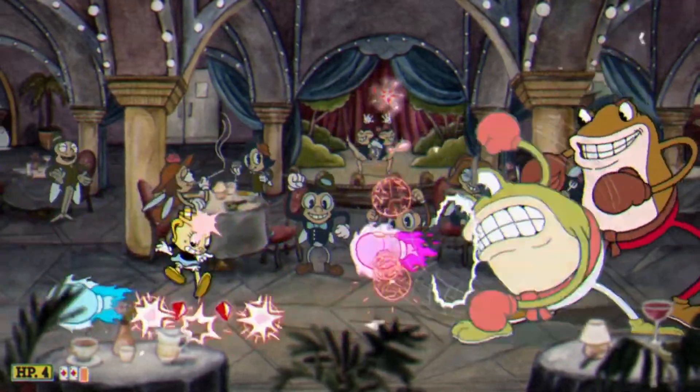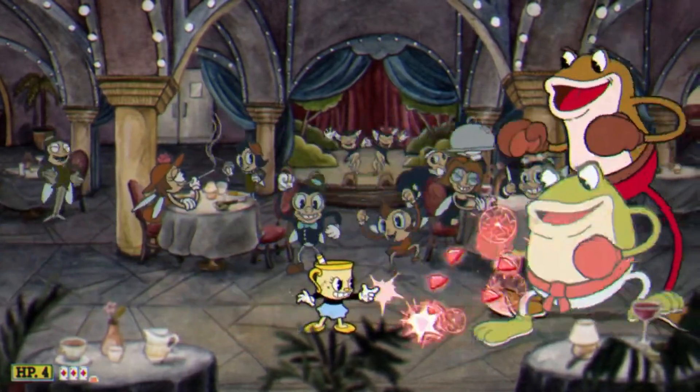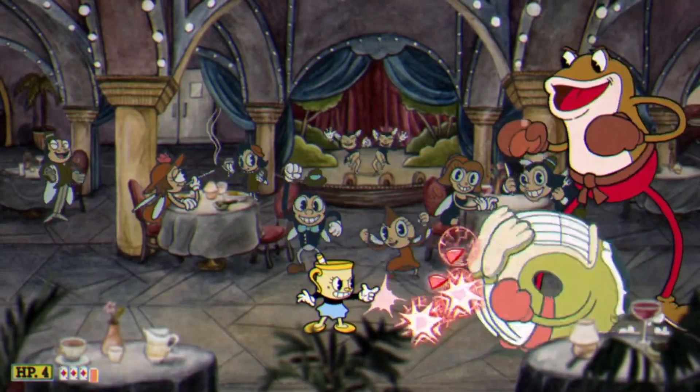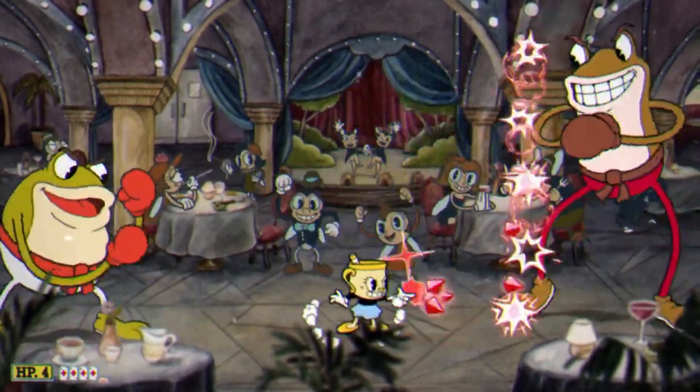When Ribby is throwing his flaming boxing gloves, just simply jump and duck while continuing the rapid fire. The pink gloves can be parried, but that's not really necessary. Jumping over the rolling Ribby will set you up for the next phase.